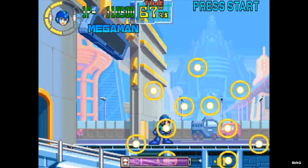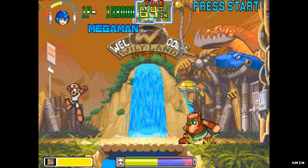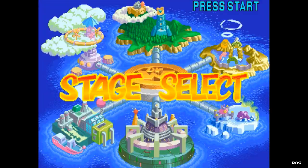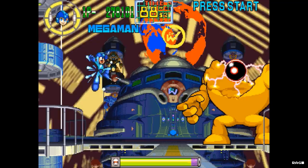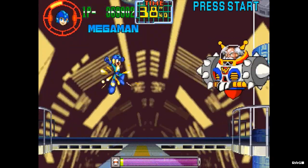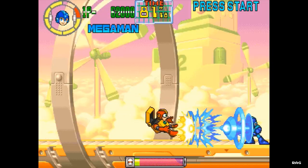In true Mega Man fashion, after you defeat an opponent you acquire their weapon to use on other opponents, who may or may not be vulnerable to the weapon. Regardless of the story you choose, you have to fight your way through a total of 6 robot masters and 1 fortress boss before you take on Dr. Wily. At your disposal, each character has a regular shot, a charge shot, and a dash maneuver. There are three different endings depending on the character you choose.